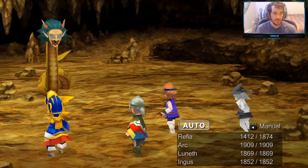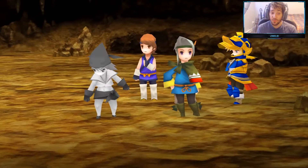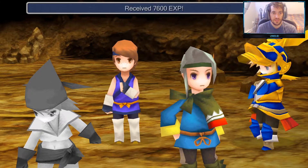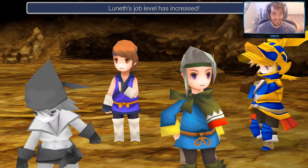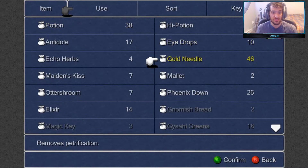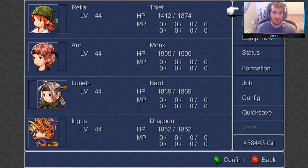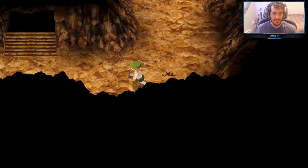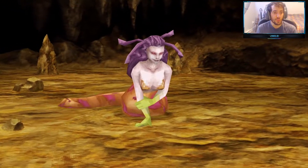Oh — petrify! They die in one shot, but if they get a turn in they have a chance to petrify you unfortunately. Look at that exp though: 7,600! Tons of exp, and we get a job level increase. Is she still petrified? Yes — let's use a golden needle on her. There you go. She can also steal more gold needles from enemies. Oh — there's Queen Lamaya right there!